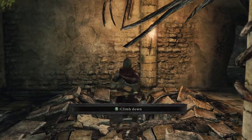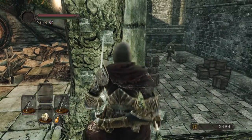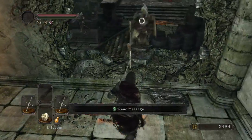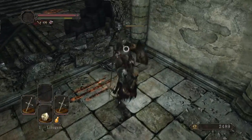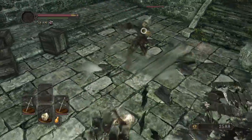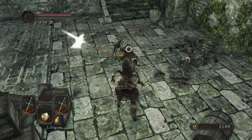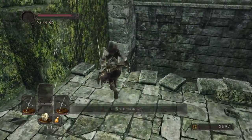Let's go use this Pharros Lockstone - it's actually up here, not down there. Alright, Spear Dude, let's do this, me and you - one on one. You're dead. One shot kill.